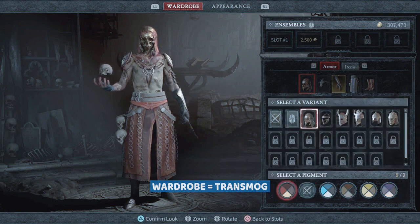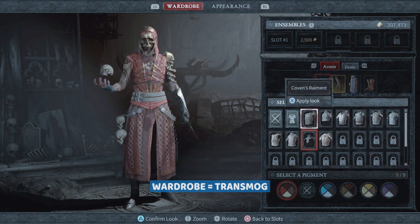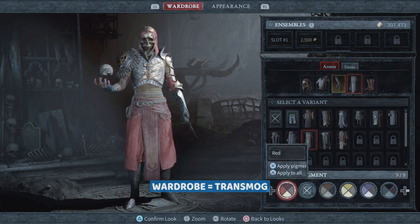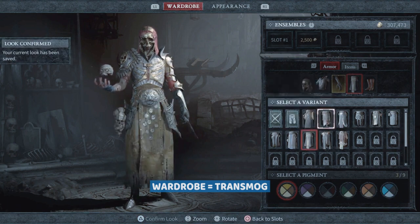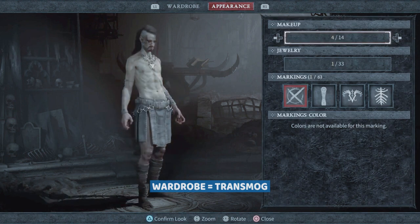Whichever one you want — change to look like something different. Put that on, choose a different color. Make sure you hit confirm look, otherwise it gets rid of your chosen colors and transmog. Hit confirm, and then in the appearance tab you can change the makeups.